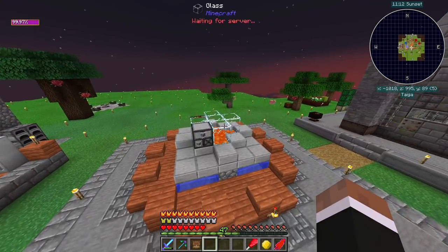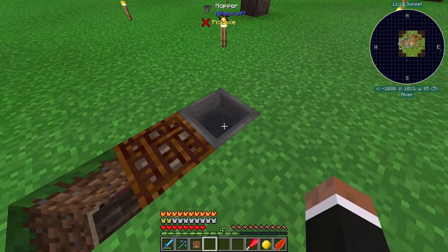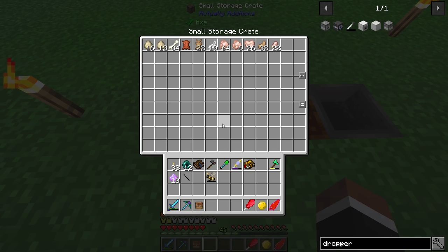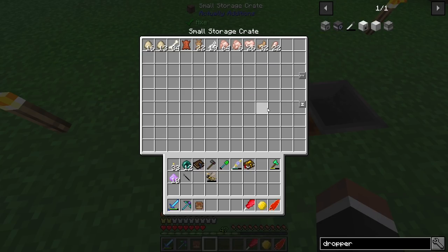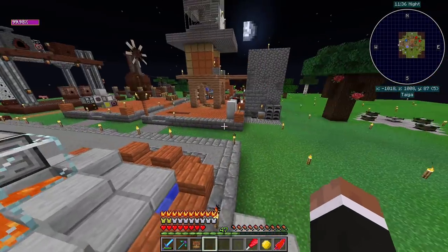Since last episode I also kinda made a production line for this. I give the Ground Trap bait and it's gonna produce passive animal drops. That might give us some extra leather, which would be nice.